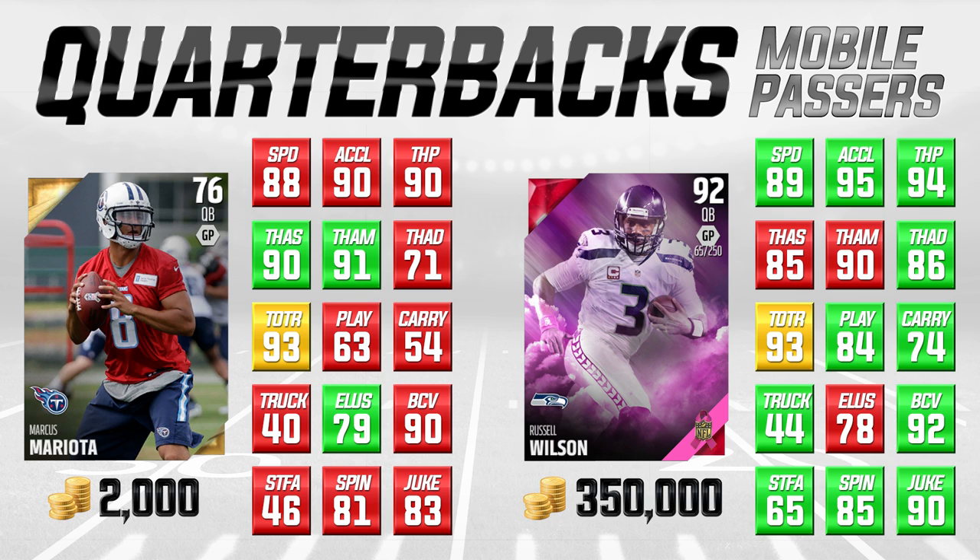What we have on the left side of the screen is a budget card, and on the right side of the screen is a more expensive card. We've got attributes listed here — the ones I think are the most important for the quarterback position. There's 15 different attributes. When you see red, a red background behind the number, that means it's lower than the other card. When you see green, that means it's higher. And when you see yellow, that means they're the same.